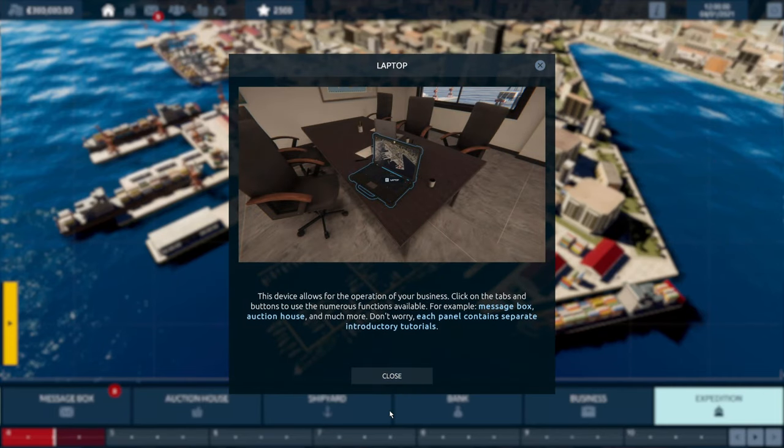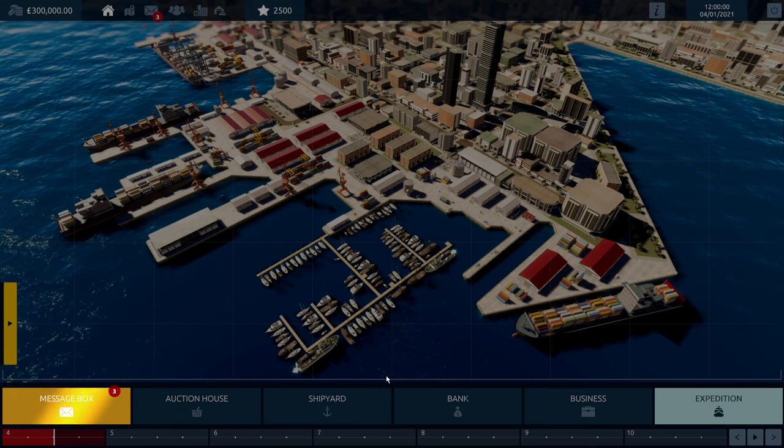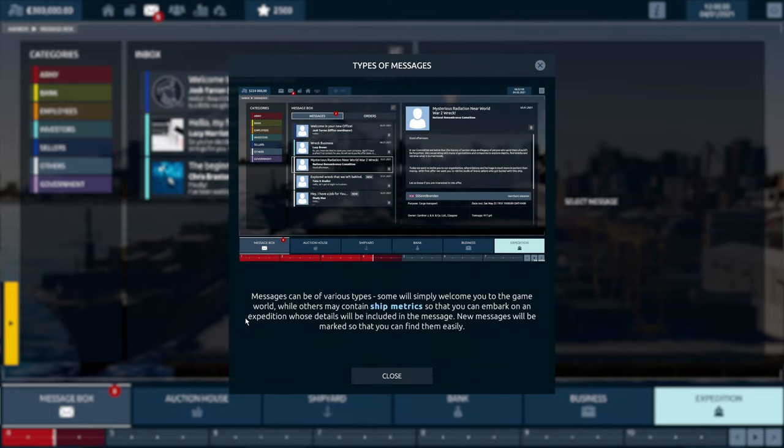This device allows for the operation of your business — click on the tabs and buttons to use the numerous functions available, like the message box, auction, and much more. Don't worry, each panel contains separate introductory tutorials. There's the dockyard. The messages tab contains important messages and spam — just like real life, isn't it — and reminders. The orders tab contains messages with the locations of wrecks. I remember that — I thought this was a good game.